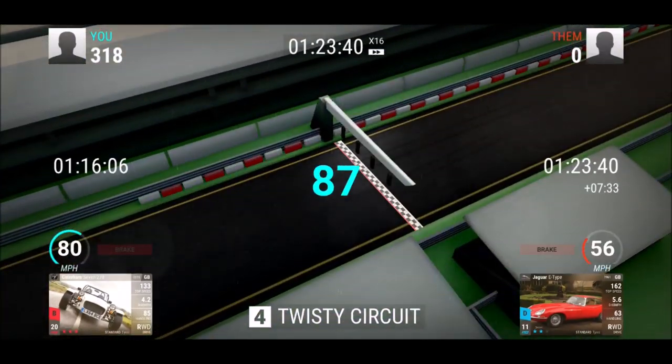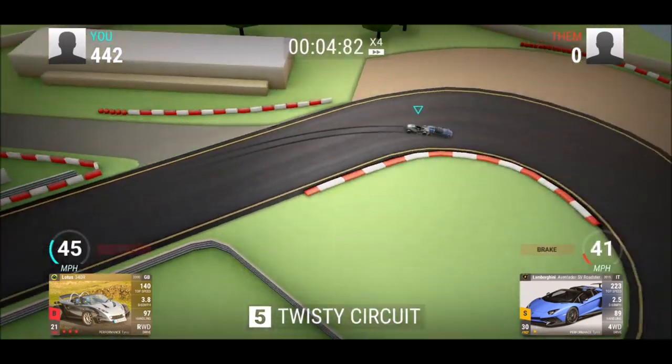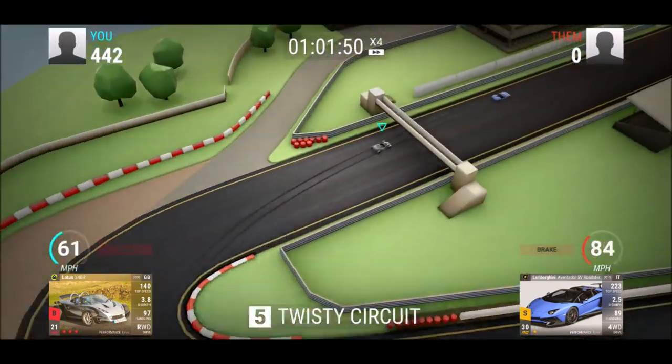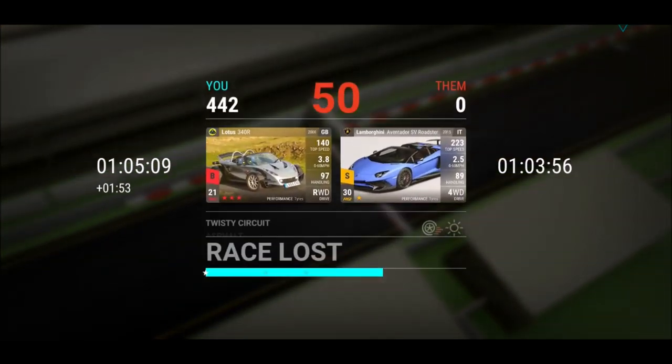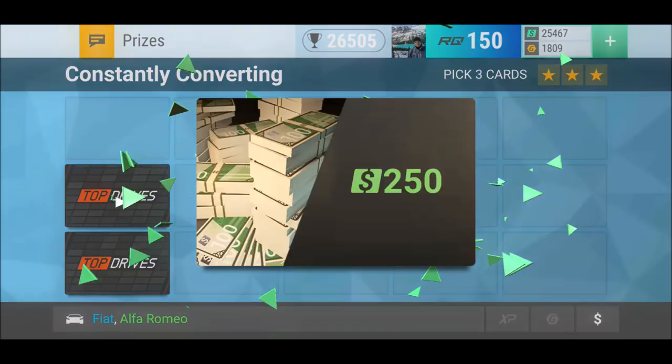There we have the beautiful Jaguar E-type — another convertible with standard tires, but not really in the same category as the Caterham. Can I beat him? I'm still waiting for a legendary Lamborghini!